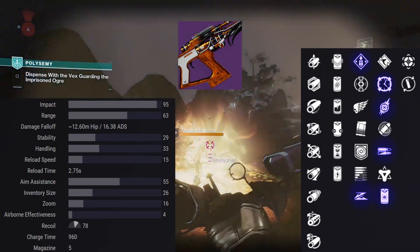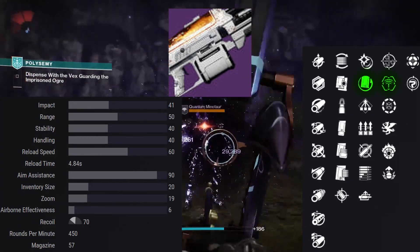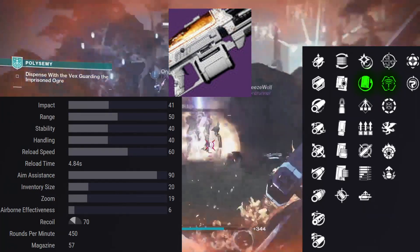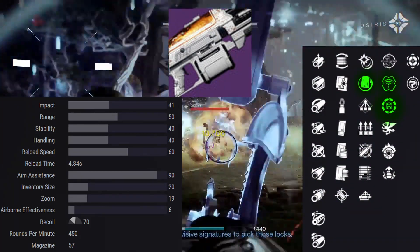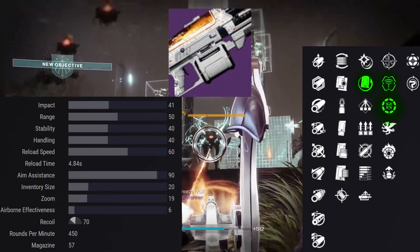Avalanche is back and this time it comes with Rewind Rounds and Target Lock — to me that sounds like a crazy PvE machine gun perk pairing. But personally I'm looking at Rewind Rounds and Cascade Point, because the idea of telling a boss 'get ready for the best five seconds of your life' just sounds amazing.